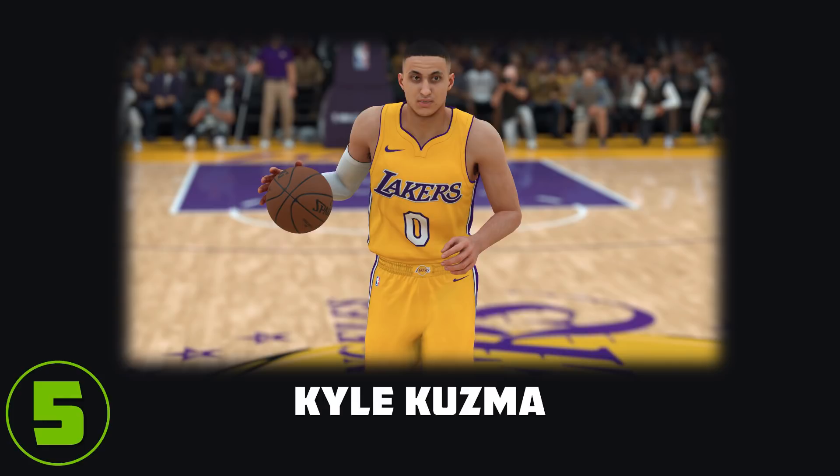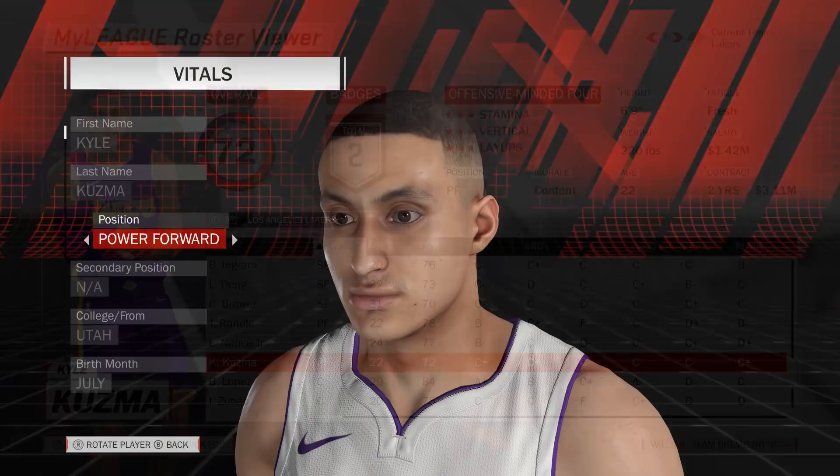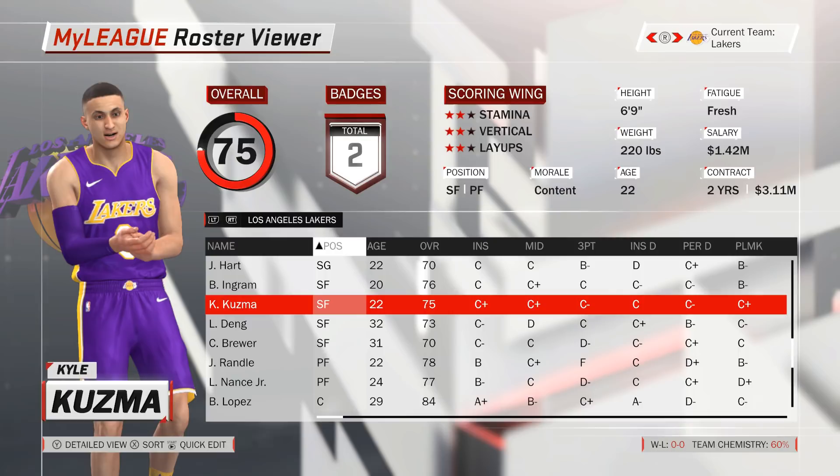For move number 5, we have rookie Kyle Kuzma of the Los Angeles Lakers, who can be switched from power forward to small forward for a 3-point rating increase from 72 to 75. In his current role at power forward, Kuzma is stuck in the rotation behind Julius Randle and Larry Nance, who will likely share playing time without any minutes left for Kuzma. However, a switch to small forward gives him a nice 3-point boost and puts him only one rating point shy of starter Brandon Ingram. This also decreases the importance of aging veterans Luol Deng and Corey Brewer, which might be a good thing as the Lakers are trying to rebuild and focus on younger talents.